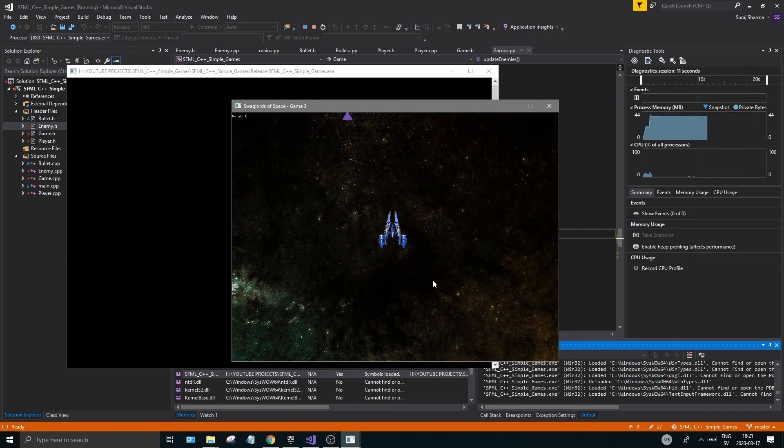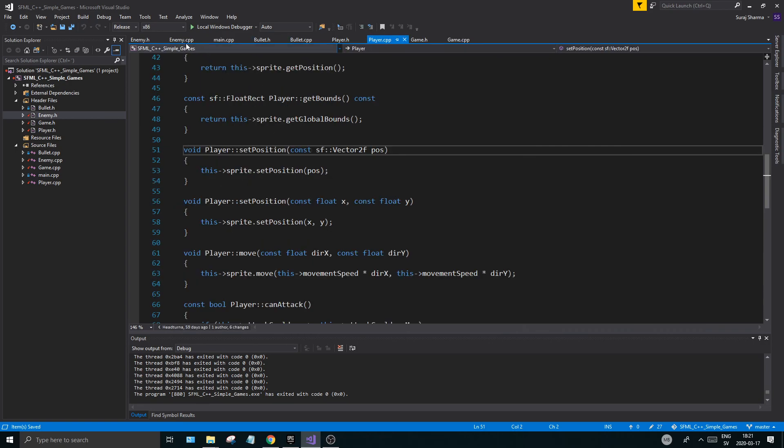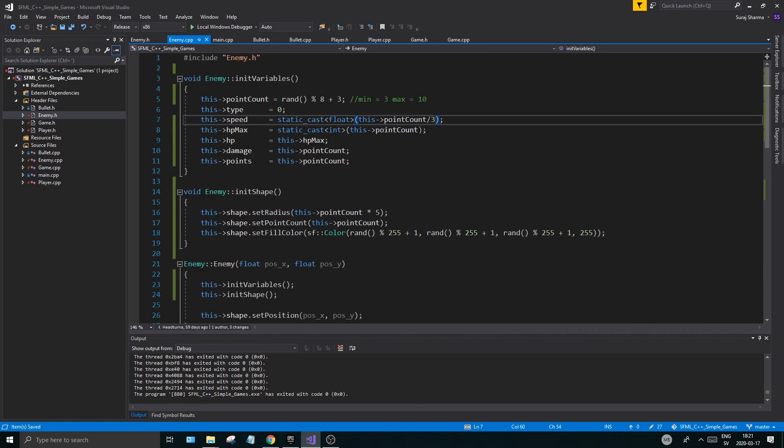That's great guys — that's it for this video. Next video we'll probably make the HP work: when you crash with an enemy your HP goes down, and maybe we'll have a health bar. Hopefully you liked this video and we're making progress. Check out all the data here and print these values out to see what they actually are — that's a good idea and you'll learn something. Check out the description box, the top right eye, drop a like and subscribe. See you in the next one — bye!